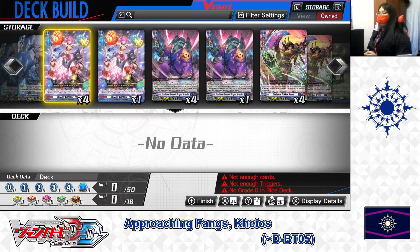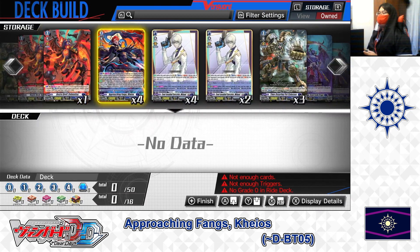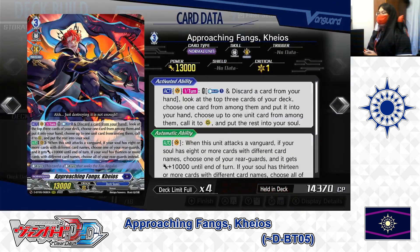Now let's start with the Grade 3 lineup. First for the ride deck Grade 3: Approaching Fangs Chaos. Skills — first skill, Action as a Vanguard, once per turn. Cost: Counter Blast 1 and discard a card from your hand. If the cost is paid, look at the top 3 cards of your deck, choose 1 to put into your hand, choose up to 1 unit card to call to rear guard.